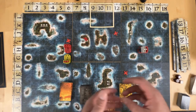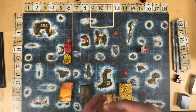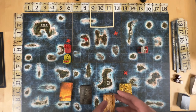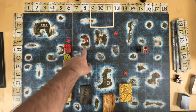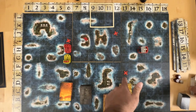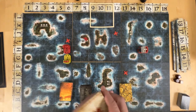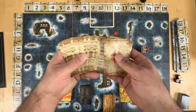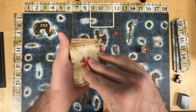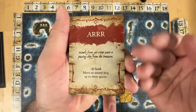When you start out, each player draws three resources from the random resource deck to start the game. Then each turn per island, you draw one resource randomly. On your movement, when you land on the X, you have this deck of cards that's randomized.